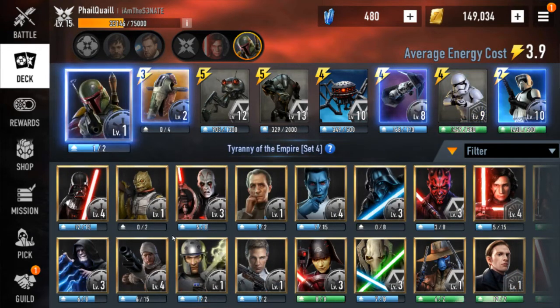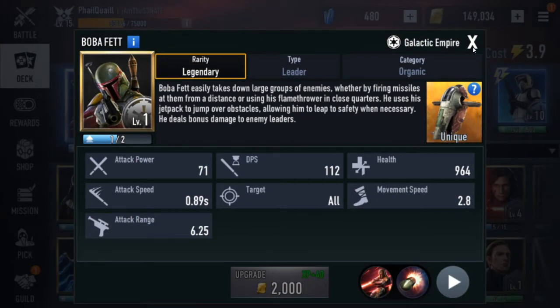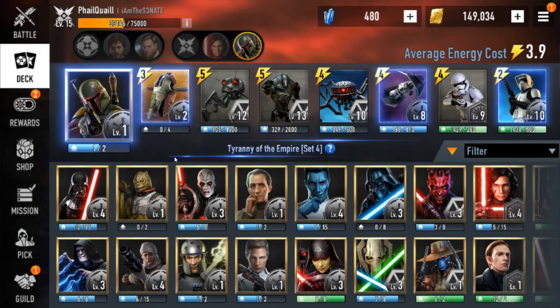Next up we got Boba. He was kind of hurt by the ATRTs because you couldn't really use AT-ST as much or as easily — you couldn't just back-spawn it and laugh. But he's still, other than Phasma, got the most health for a ranged hero. Does tons of damage to heroes, tons of AOE, tons of survivability with being able to jump over the middle. His rocket does a fair amount of damage and can be used at a pretty big area. And everybody knows Slave I — if you got organics and Slave I it's just gonna destroy everything. That's S-tier for dark side. Those three heroes for dark side are just so much better than anything else at the moment, which is why I only have three for S-tier.